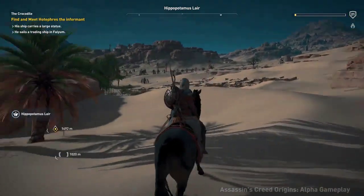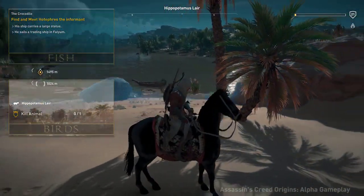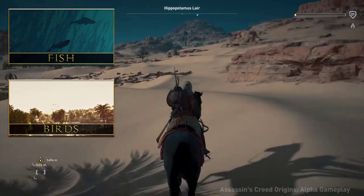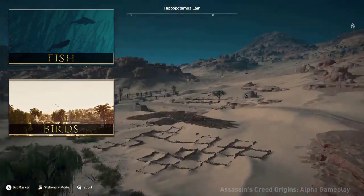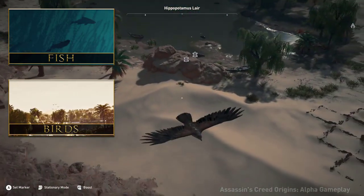Let's start with the background animals. We'll go over these real quick since you can't interact with them. These consist of small fish and small birds, and possibly insects too, though we haven't seen them in the trailers — and the reason for that seems obvious.